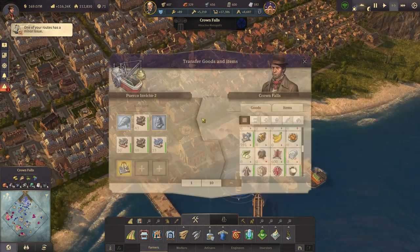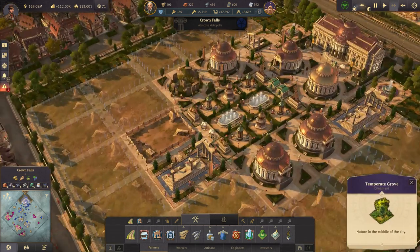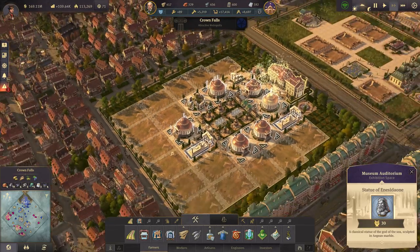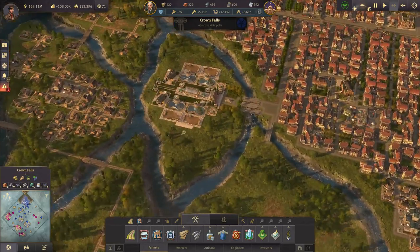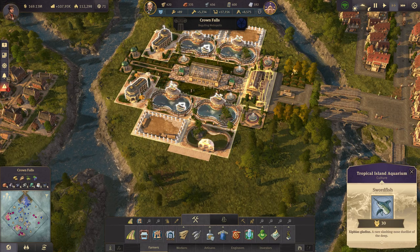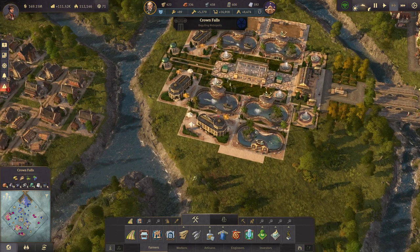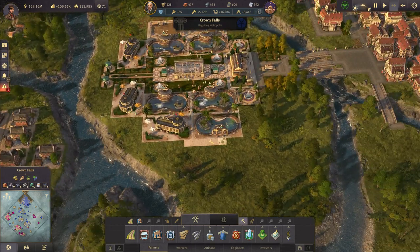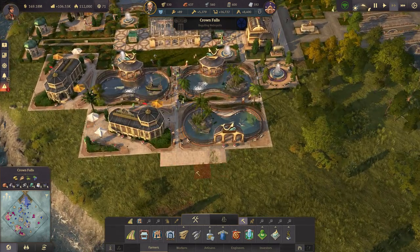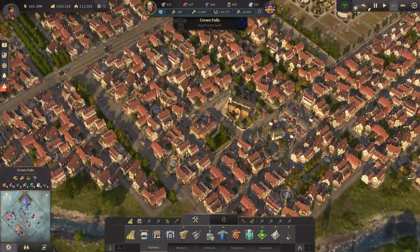Everybody's happy. And we also have our new artifacts there — one for the museum, just beside our temple there, to increase the happiness. Very good. Very close now. And the other one at the zoo over here. Oh, we actually got a swordfish there too — pushes us now to Beguiling Metropolis. Very good. And also the alligator here — so two more in our zoo.